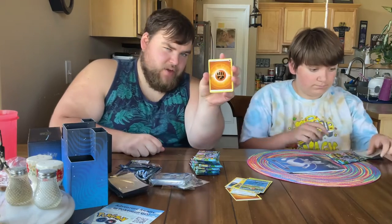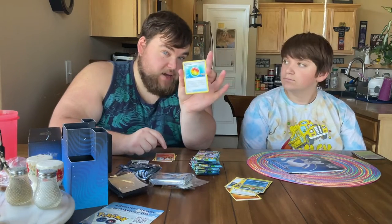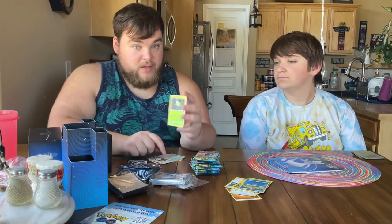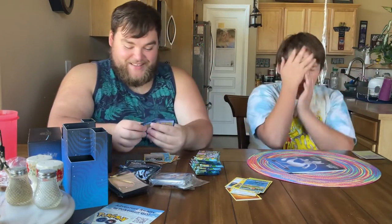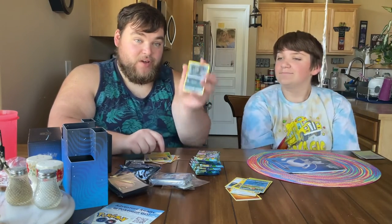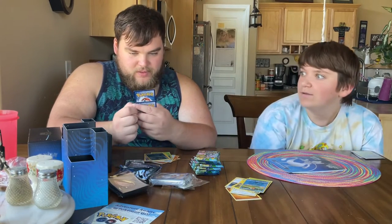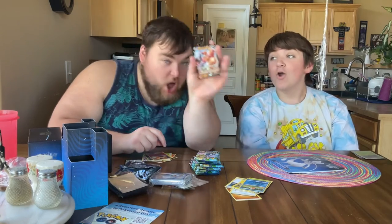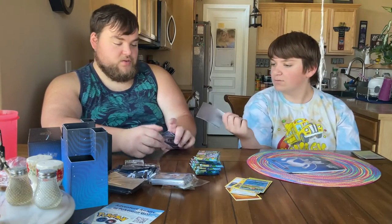Another Fighting Energy — interesting to get another one. Turtonator, a Rare Candy, a Wartortle, the Spinarak, Pikachu, Rattata, Bidoof. Is that the holo? No, unfortunately. A holo Moltres — oh, that's cool. And a Conkeldurr V. Not bad by any means. It's a good card. This is our first nice little cool card for the set.